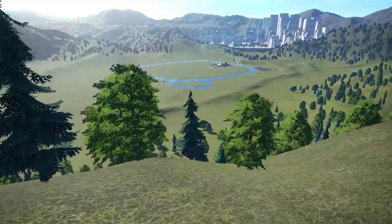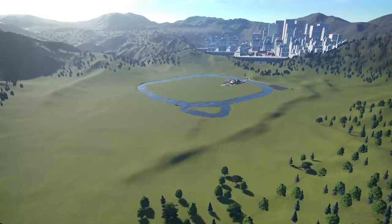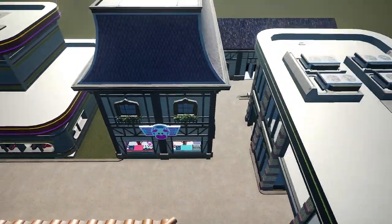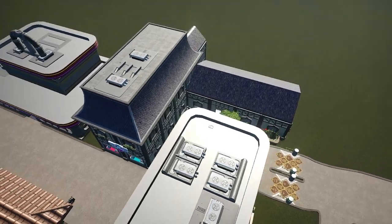All right, welcome back everybody to building Thompson Island. Thompson Island is this very old and historic Cedar Fair Park that we started building in Planet Coaster last episode.